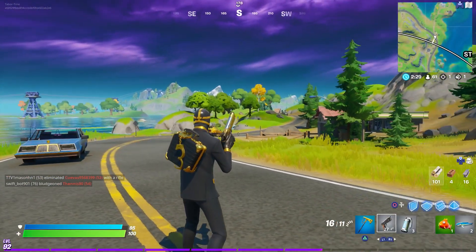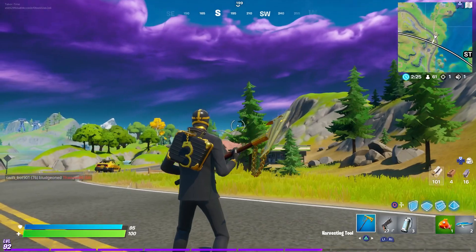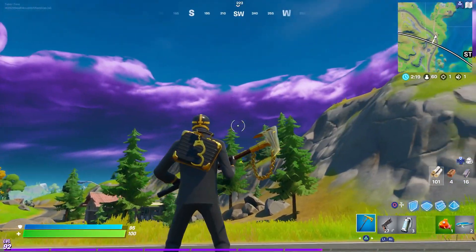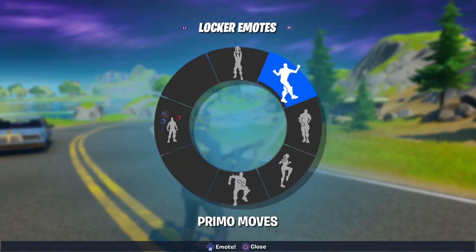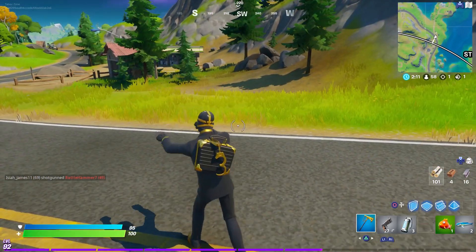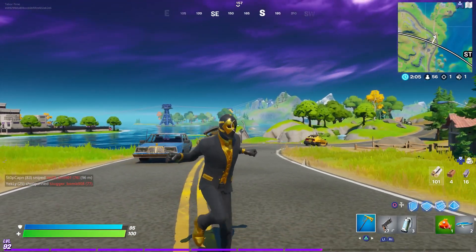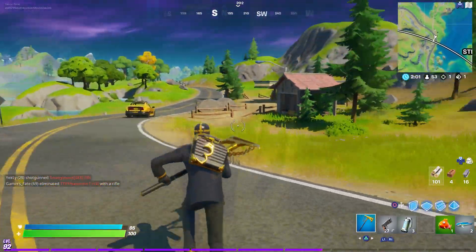Looking at the Shadow Wild Card more closely — the back bling versus the suit: he's very bland, basically just a gray suit. You can barely see any gold except on his Friday the 13th Jason-style mask. The front of his face is where all the gold is, along with his shoes. But you can't see his undershirt which is bright gold, and you can't see the front of his mask from the back perspective.